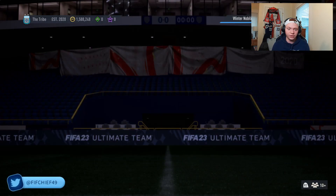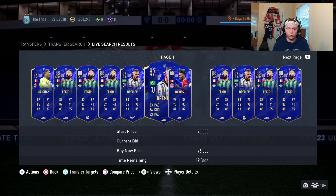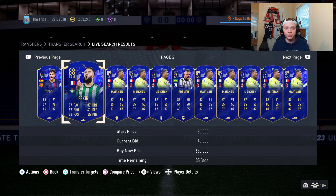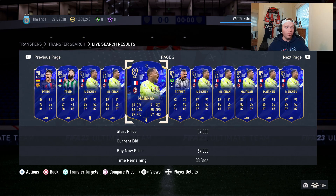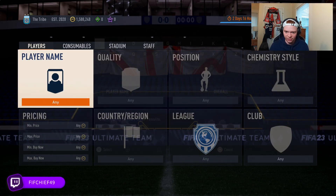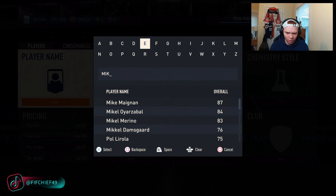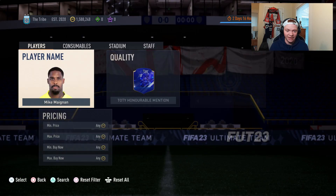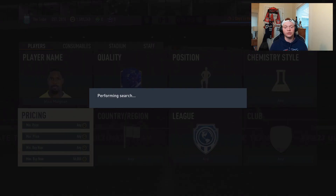To put it plain and simple, last year Team of the Year honorable mention cards were some of the easiest ways to make coins. These cards went nuts out of packs and even while still in packs you could make crazy coins. We want to be looking at cards that are meta-linkable and that a lot of people want in their teams. Starting off with this Mike Maignan card — he's a very solid keeper in-game, tall, good face stats, and super linkable.